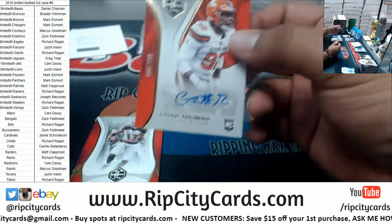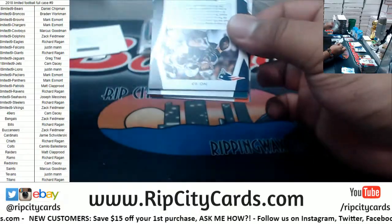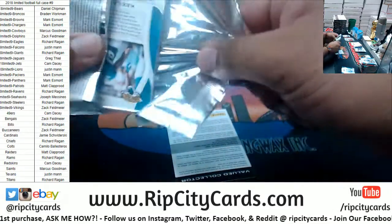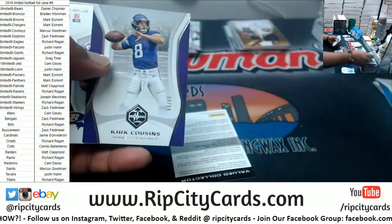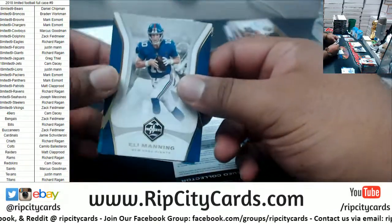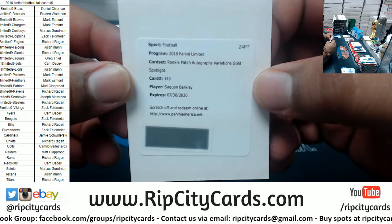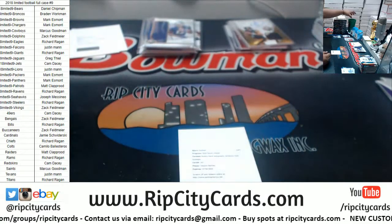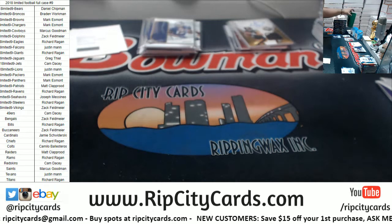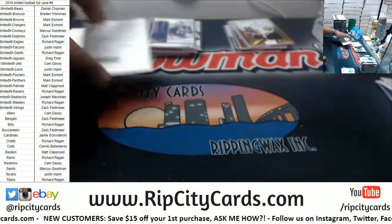We have Chad Thomas to 199 Browns. We got a redemption. Kirk Cousins 99 Vikings. Jaleel Scott patch to 99 Ravens. Redemption is — nice! — a Saquon Barkley RPA variation gold spotlight. That's a nice hit.